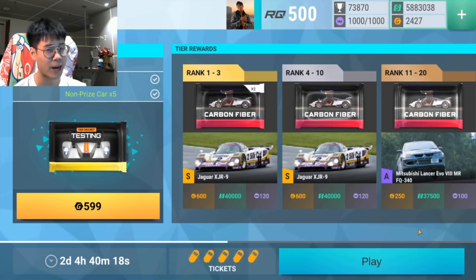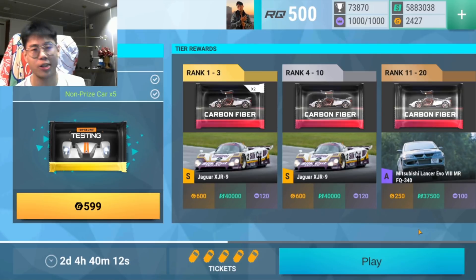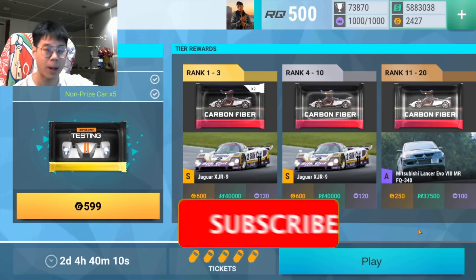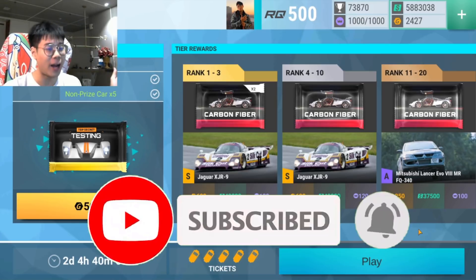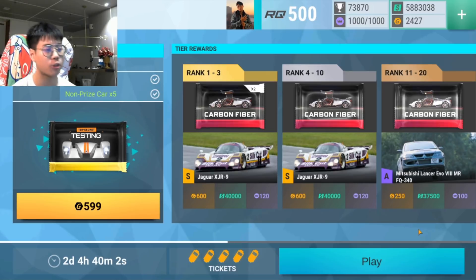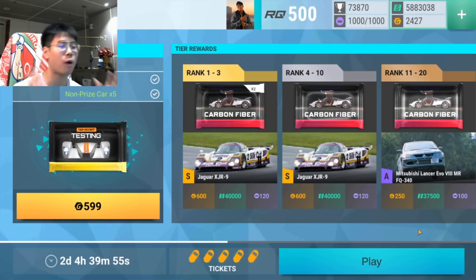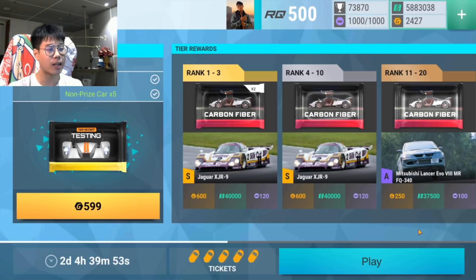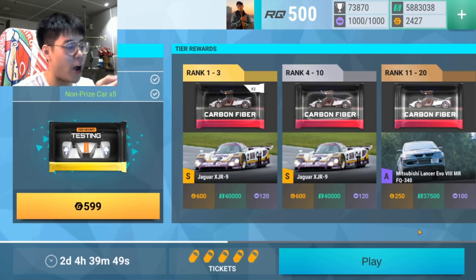Welcome back, Blossom is back with another episode of Top Drives. Today we're reviewing the 2001 carbon fiber pack — I'll tell you it's an absolute bad pack but I like it, and I'll tell you why. We're also going to talk about all the cars you can get, the final track set, and what is the best possible hand.